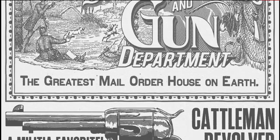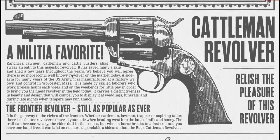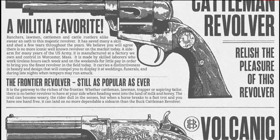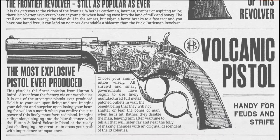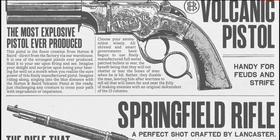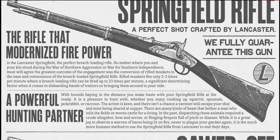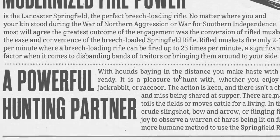We have the Cattleman Revolver right there. I'll leave a link in the description if you want to read through — they do go into detail on certain things, but it's mainly like an in-game ad selling this stuff. Next we have the Volcanic Pistol, which was actually in the original Red Dead Redemption game, so it'll be fun to see that back. Then we have the Springfield Rifle, apparently a powerful hunting partner, and it can be fired up to 23 times per minute.